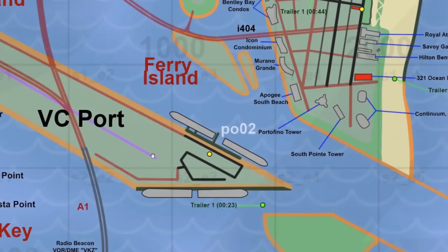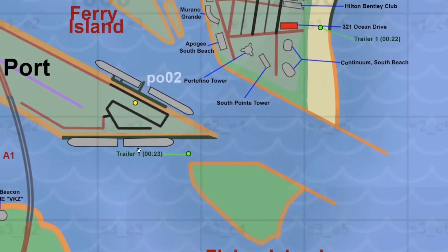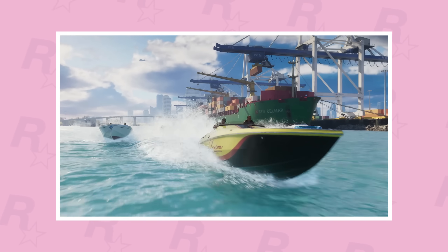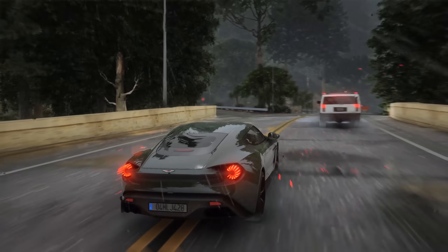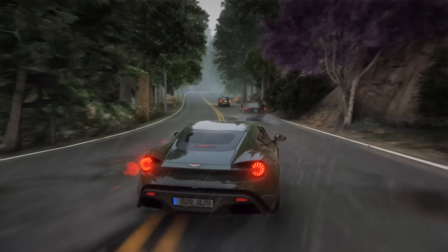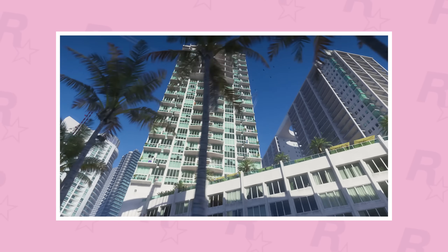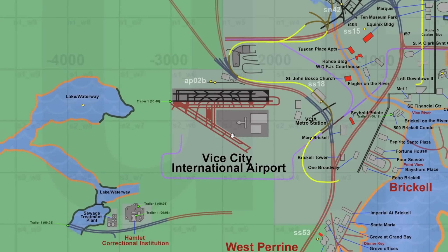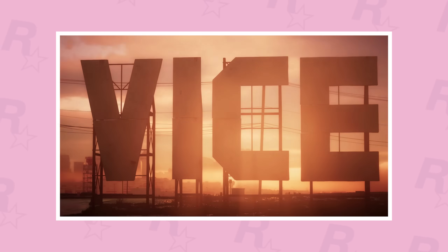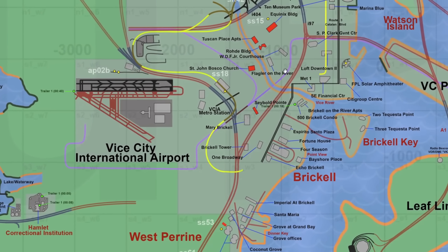Moving southwest to the Vice City Port, we can see the purple speculation railway line ending there. We have another trailer shot at the 23-second mark — the shot with the boats that replicates the introduction of the Miami Vice 2006 movie. Up next is the shot from the Brico area at the 18-second mark, one of the first shots in the trailer. Moving west, there's another shot next to the Vice City International Airport — the scene with the Vice sign at the 42-second mark. You can also see the speculation railway around the airport.